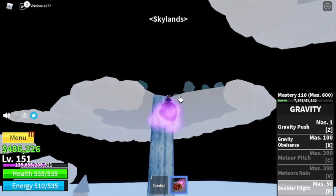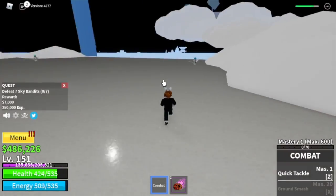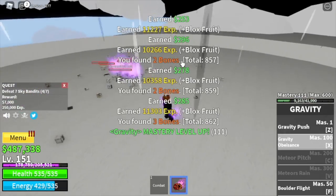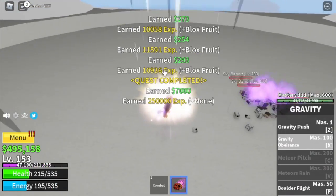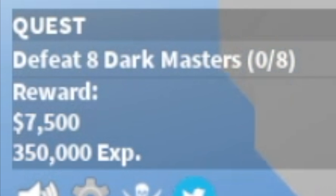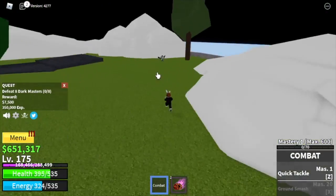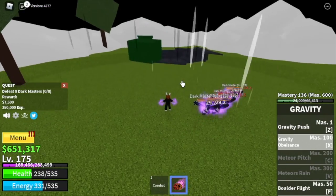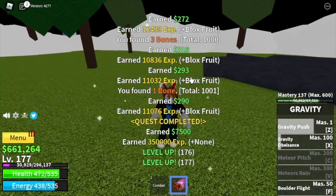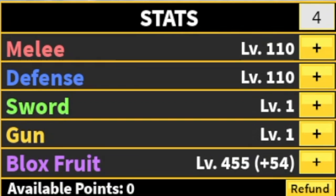Our next island is the Skylands. We're going to start with the Sky Bandits — you need to defeat 7, so just lure 4 at a time, defeat them, wait for them to spawn, and defeat 4 again. The goal here is to reach level 175. When you reach that, we're ready to defeat the Dark Masters — you need to defeat 8, located here, so just lure 4 and do it twice to level up. The goal in this island is to reach level 225. Stat check: 110 melee, 110 defense, 455 blocks fruit.